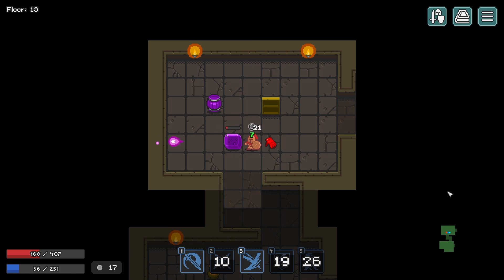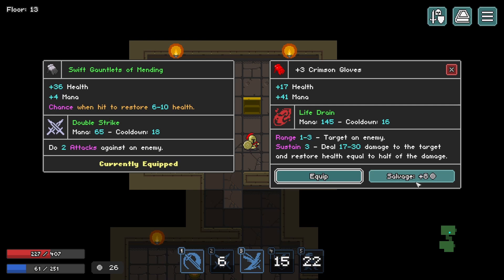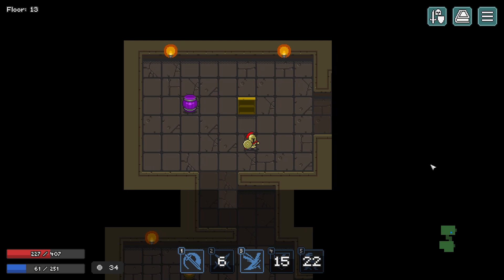We got swift gauntlets. I do really like this double strike, but this alternative costs almost twice the mana — target an enemy, deal 17 to 30 damage and restore health equal to half the damage. I like what we have, especially if it's got an enchantment — it's definitely worth it.